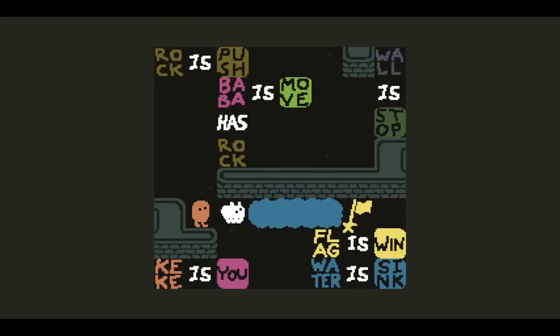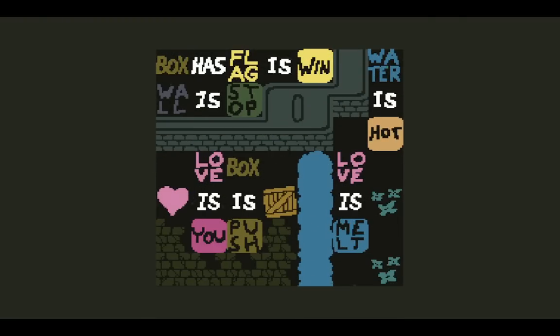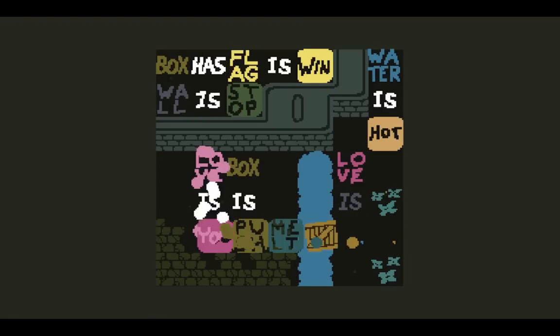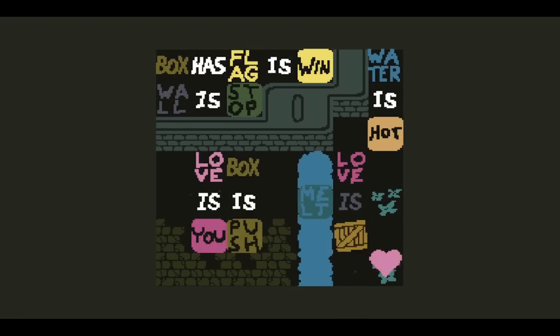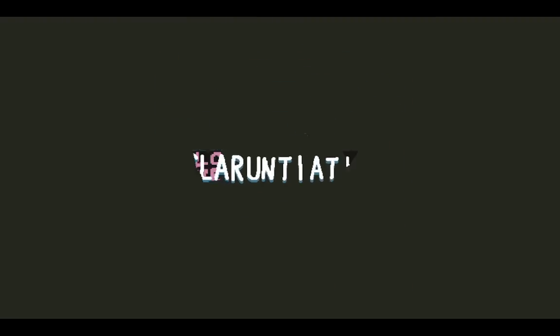Level two, Tunnel Vision. I'm playing as Keke here. What I need to do is Rock has Rock. A Present For You — that kills us. Did you do Box is you? That makes sense. Box has flag, so we need to kill the box to win this level. Break the melting thing. Boxes melt — but not yet. I actually want box to melt but also on there. There we go, that's the superior way to do it.